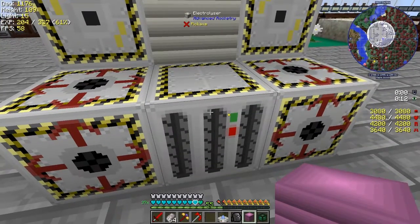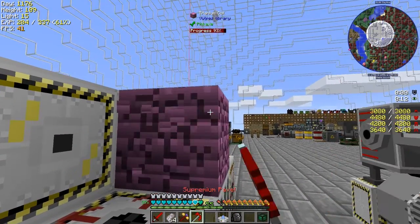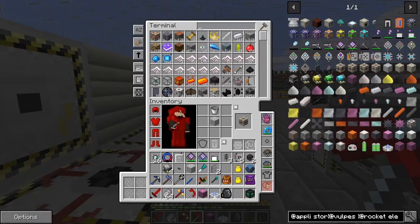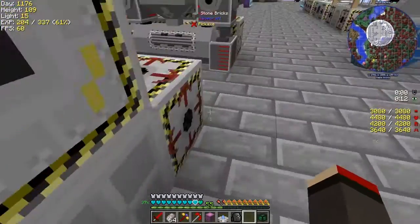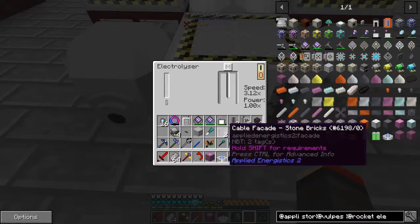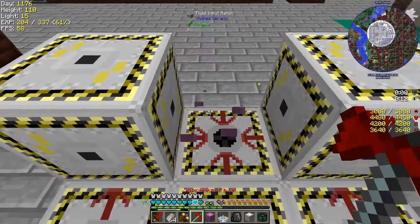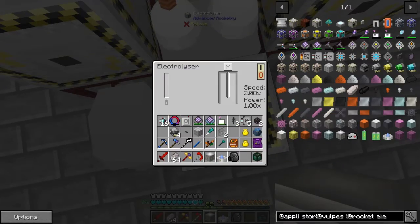We just need to make the fluid input hatch - that should be a bucket and a yes, that's one. Now we should be able to right click this and it should form. Let's take a look - it's quite an interesting machine this one. Speed is 3.12. The thing we can change is the coil - let's go and try changing it. With the titanium coil the speed is 2.208, so that didn't go faster.